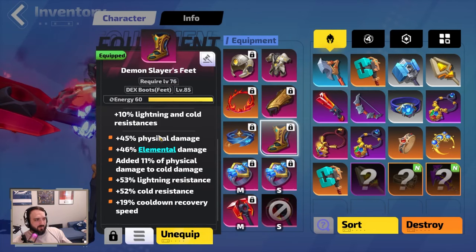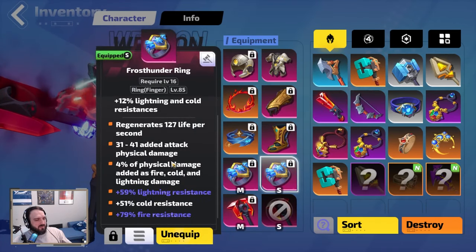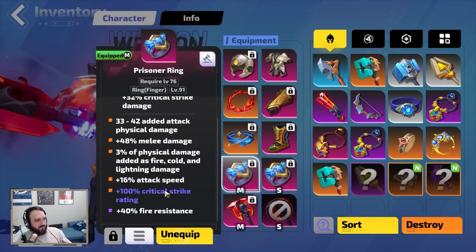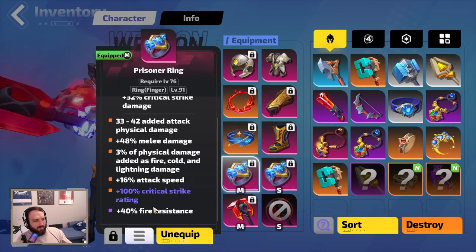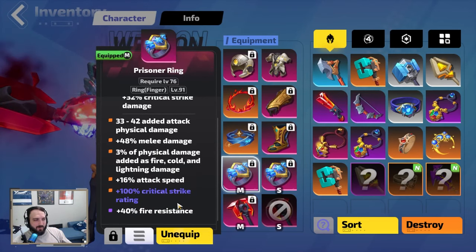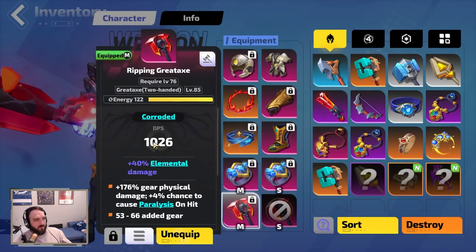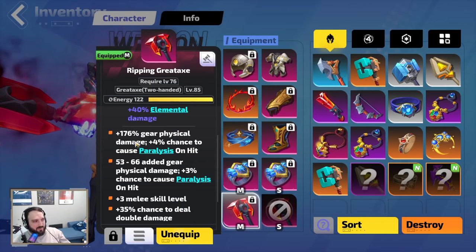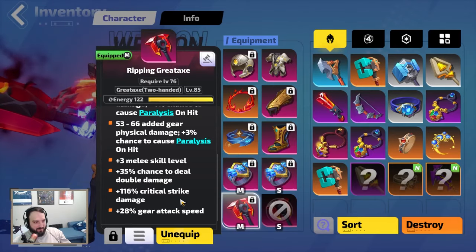Pretty standard physical and elemental resistances. One ring is pure resistances, and there's another ring I might recraft later — it costs around 40 fe. The main weapon piece has flat fizz, percentage fizz, melee skills, double damage, crit damage, and attack speed. I tried to double-corral it but didn't get lucky with the implicit, though the rest of the rolls are solid.